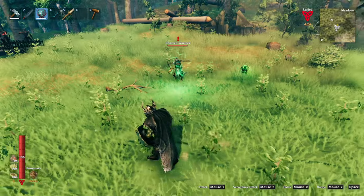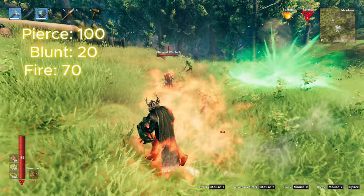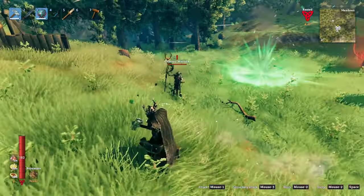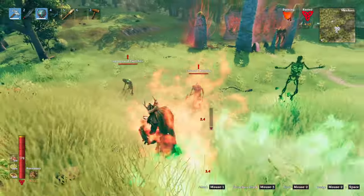The Warlock variant can cast fireballs, each of which do 100 pierce, 20 blunt, and 70 fire damage. On top of that, the Warlock can also summon special Twitchers, making it the priority to eliminate this variant.